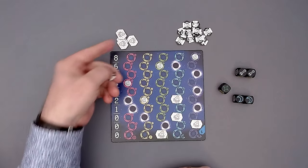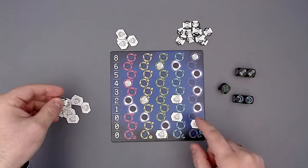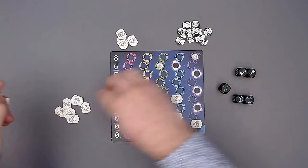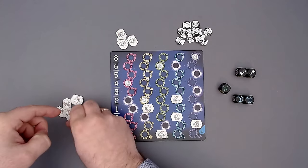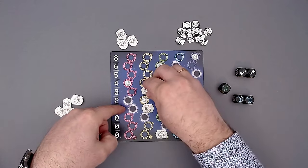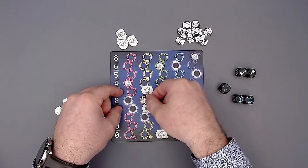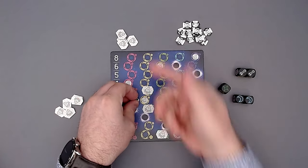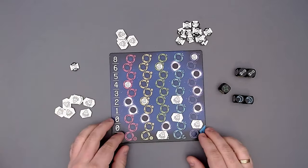For two rocket parts we can get another rocket. The other thing we can do: if I have a rocket somewhere and roll two yellows, I'd have to skip a spot and put a rocket further up. But I could place one of these parts on the skipped spot to activate it and get another rocket. So that's also something you can do with rocket parts, which is pretty cool.